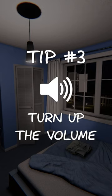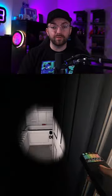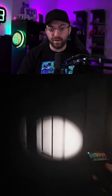Tip number three: turn up the volume. The ghost will interact with different parts of the map, like objects, doors, and windows. So having your headphones or speakers turned up can help guide you in the right direction to finding the ghost.